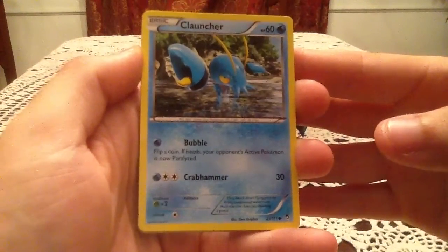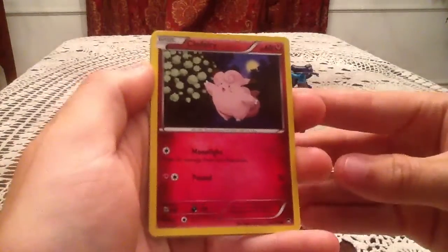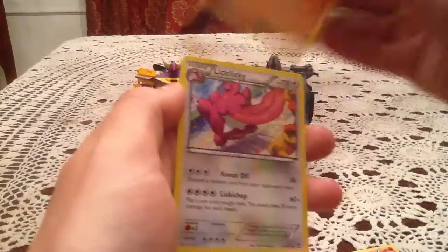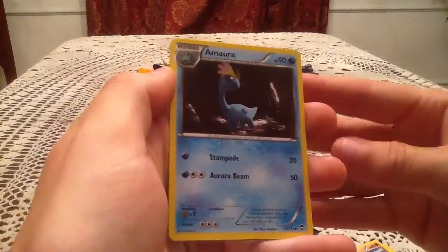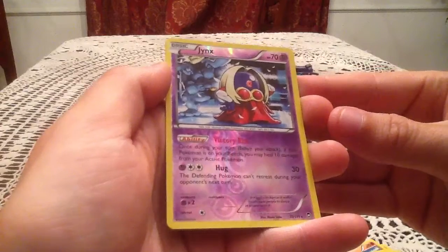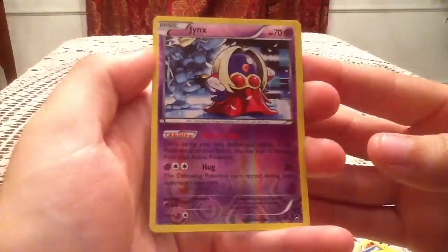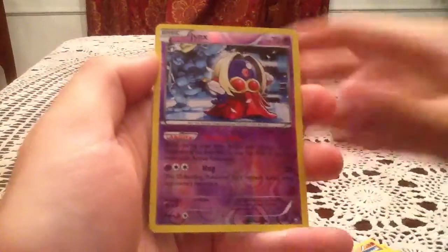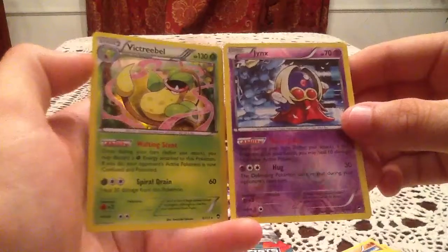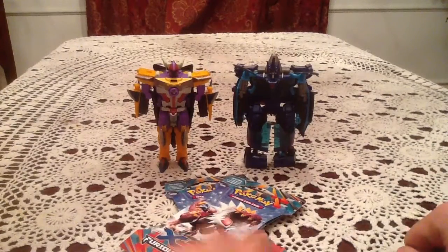We have a Cloncher, Shroomish, Clefairy, Torchic, Pancham, Lickilicky, Amoura, and Energy Switch. The Reverse Holo is a Jynx — that is a rare reverse, very awesome, number 37. Yes, another new Reverse Holo, and I'm very happy that it's a rare one. Two for two, great start! The actual rare is a Victory Bell holo, so very awesome right there. I've got a Jynx Reverse Rare and a holo Victory Bell. I do have Victory Bell already, so it would have been nice to get one of the other holos I'm still missing, but still a great pack.